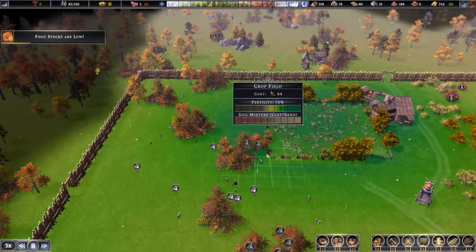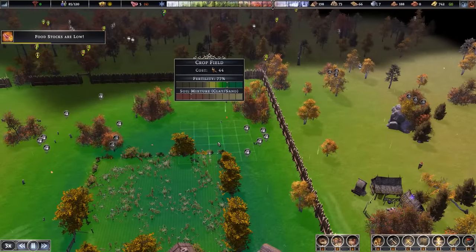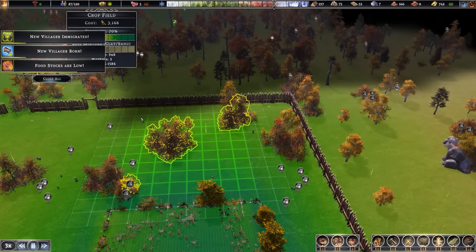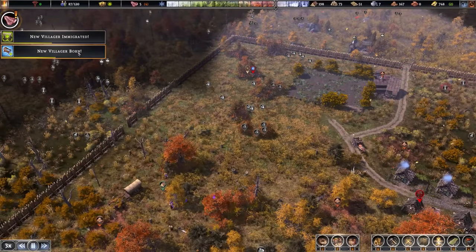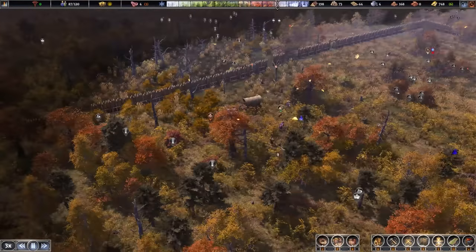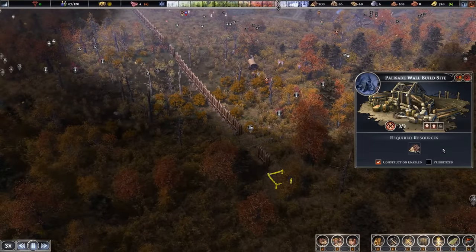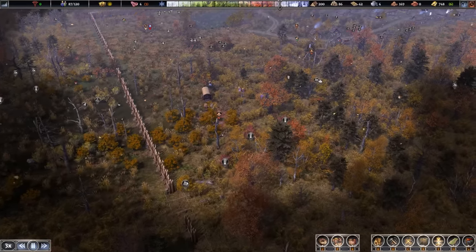This isn't a super optimal farm build or anything - 9 by 8, yeah that's fine by me. New villager immigrated, new villager born - all good. Food is just a little bit low but I think we'll be okay. The wall has been extended pretty nicely, almost all the way down to where we told it to. And we're coming up to year 9. How's our farm doing? We just harvested cabbage - planted 1,054 and got 865, not bad. Remember our soil isn't the best, so we're trying to get to that sand mine so we can bring in a little bit more fertility in the future.